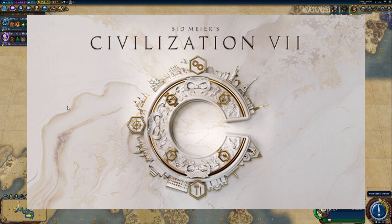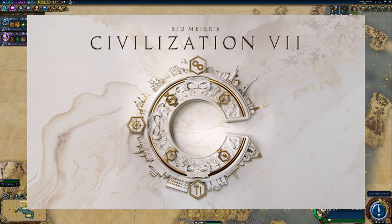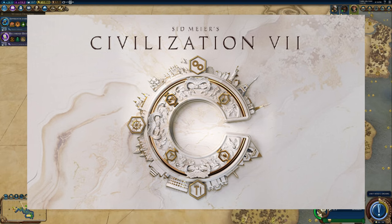First of all, I think the artwork here is phenomenal. As a serial paladin player, I love the white on gold aesthetic, and if this is what the in-game UI theming is going to look like, that would be awesome. If there's one thing I liked about Humankind — and to be honest, there wasn't much — the visuals and the feel of the user interface in that game were fantastic, and this kind of reminds me of that.